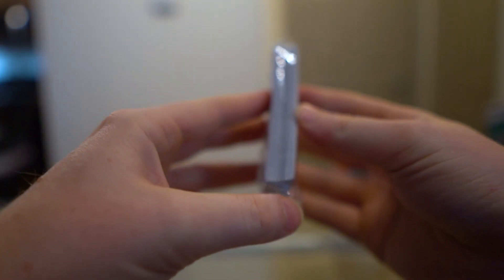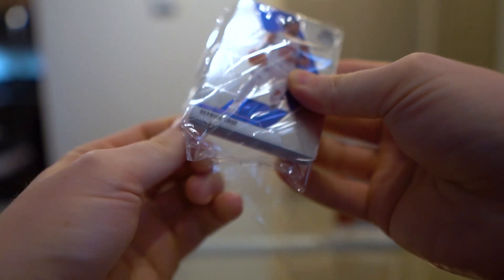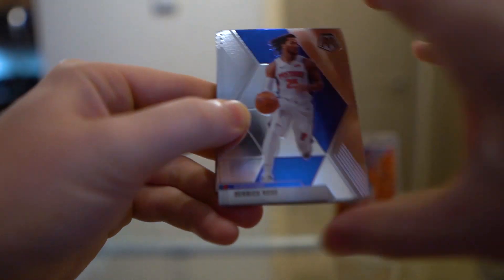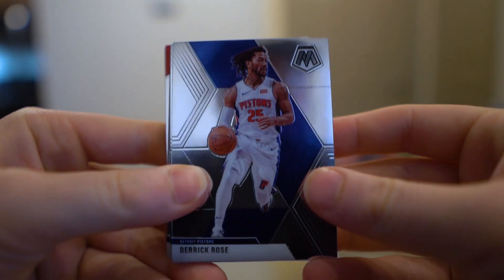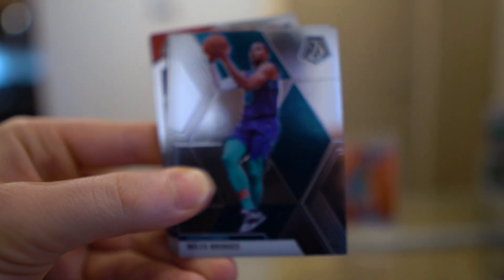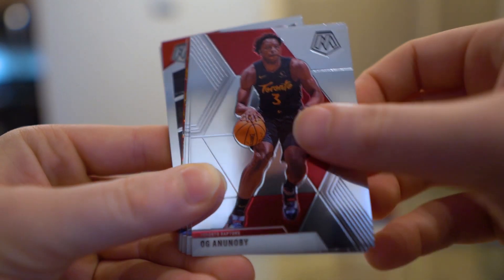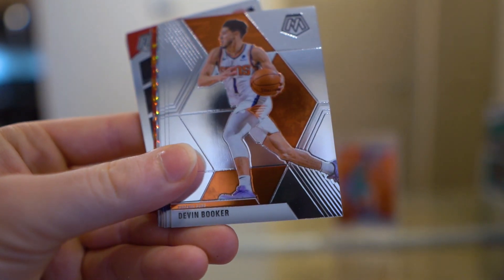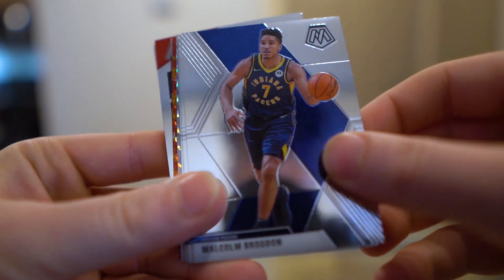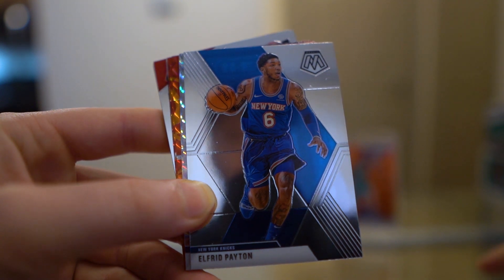Alright, last one here — something bowed in the middle there. We'll start with Derrick Rose, Melo, Bridges, OG Anunoby, Jokic, Devin Booker, Malcolm Brogdon, Chris Paul, Alfred Payton. Looks like we got no variations at all in these three.